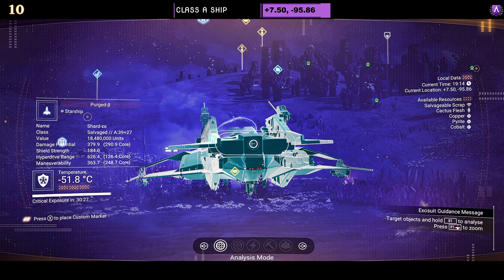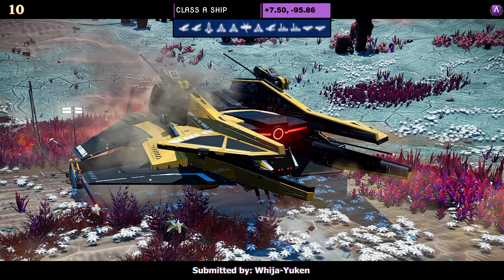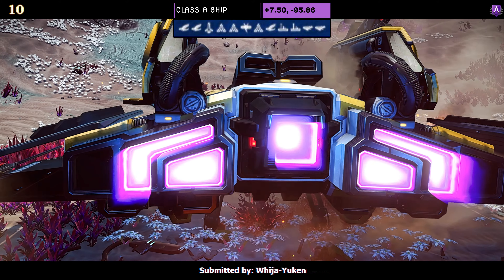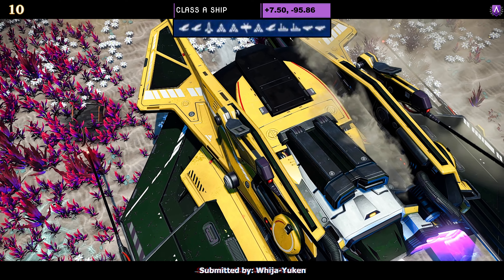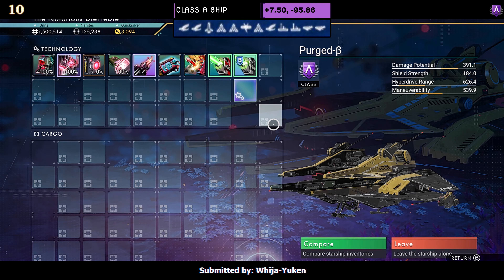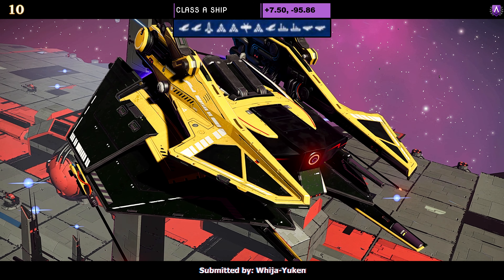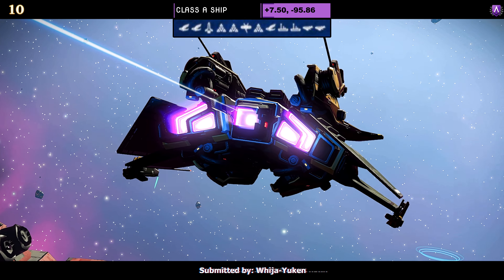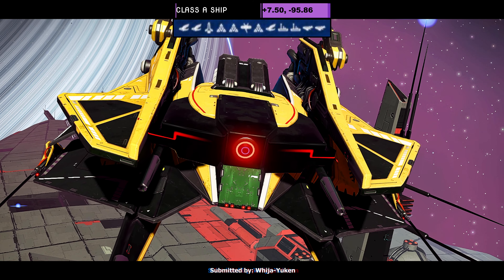Ship number ten, also submitted by Yucan — a Class A. Color scheme is yellow, white, and black. Again it's a very simple ship but it does have the dual layer of side wings with prongs. The supercharged slots are very spread out, so you're going to need to upgrade it to S to see where that fourth one is. In the sky it all just dips and spreads a little bit — looks very graceful.